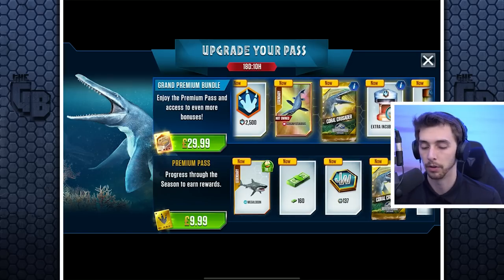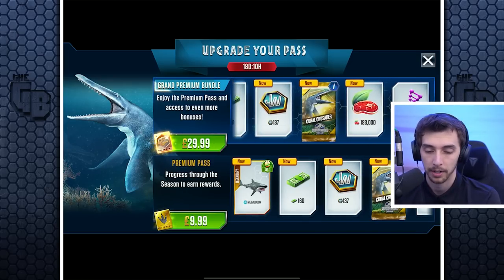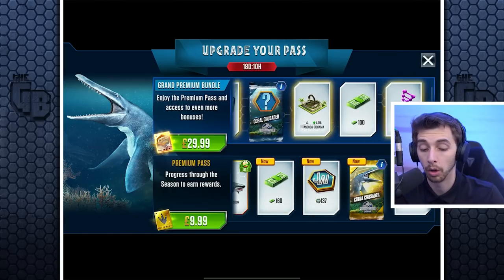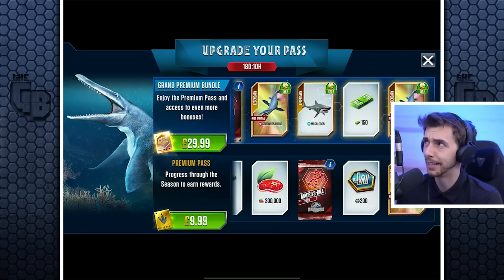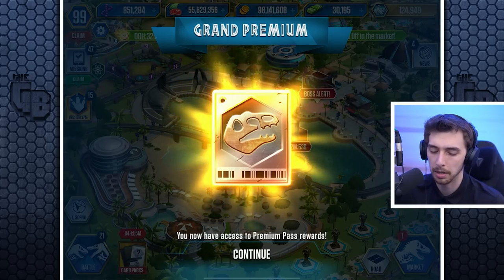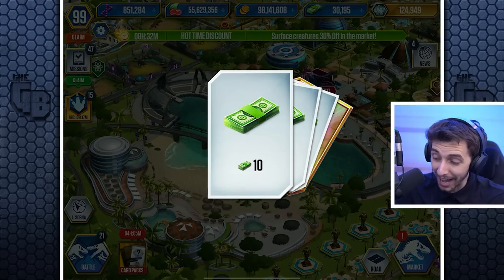We get an extra incubator, an extra canister to fuse things, and some packs. With the next pass you could get loads more. I haven't spent money in this game in years — but it's for the content, it's a tax write-off! Grand premium — you now have access to the premium pass. 2,500 points. The Goroniosaurus — and the Coral Crusader — oh my god, no way!